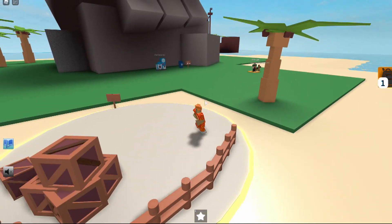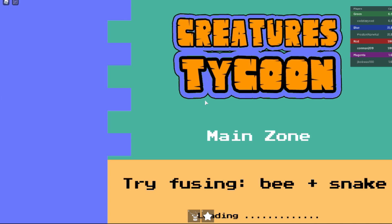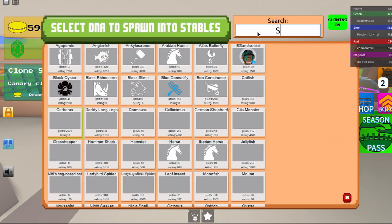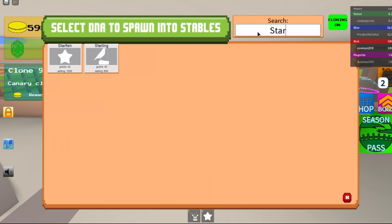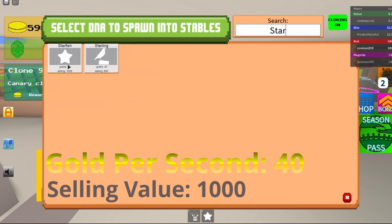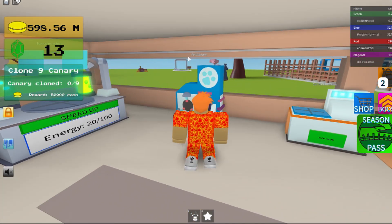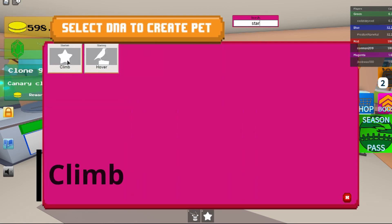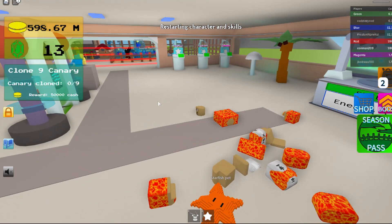Then let's go check the stats on it. The gold per second is 40 gold per second and a thousand song value. The skill on it is Climb — that's how it looks.